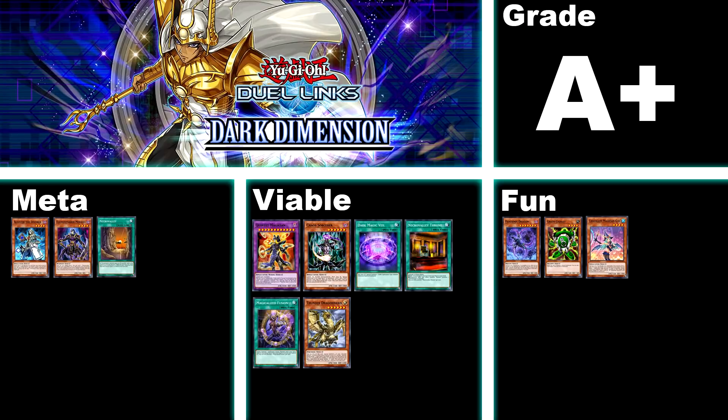And now for our highest graded box yet — number 43, Dark Dimension, A+. This box will basically give you the entire Invoked Elementsaber deck, which I'm pretty sure has been the longest lasting meta deck ever in Duel Links. This obviously gives you access to the Invoked package as well, that can be stuffed into just about any deck that uses an Earth, Fire, or Water monster. And if that wasn't enough, this box also gives you access to the anti-meta card Necro Valley, which is fantastic right now as it counters every heavy graveyard meta. As for viable options, the box has Gravekeepers, Magicalized Fusion, Quintet Magician, Dark Magic Veil, Chaos Sorcerer, and Thunder Dragonhawk. It's hard to give this box anything but an A+, purely based on the fact that you can build the longest lasting meta deck basically from one box.